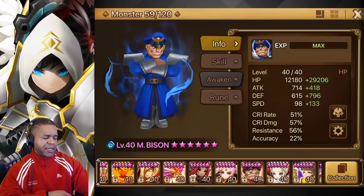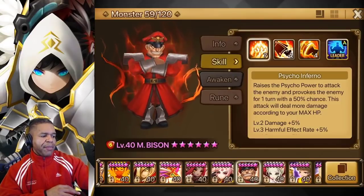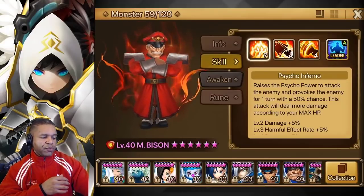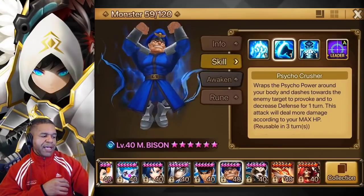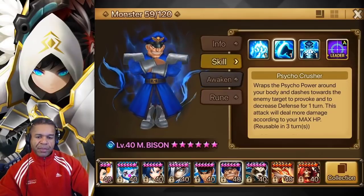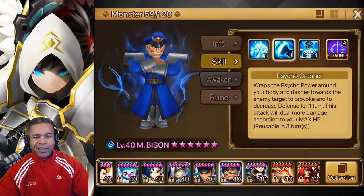If you didn't get a chance to check it out, both of their skill ones are now going to be scaled off of max HP, which is going to be really nice. For water Bison, we also had a recent change where skill two now will not do an attack break but a defense break, in addition to a provoke. Any kind of defense break we bring into our battles just makes it a little bit easier to take those units out.